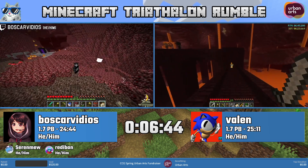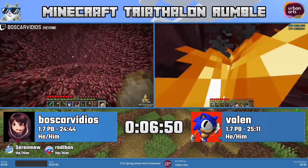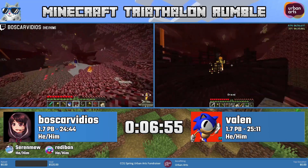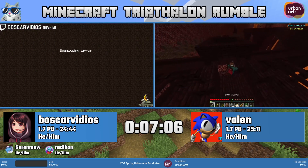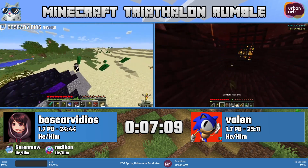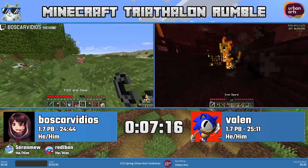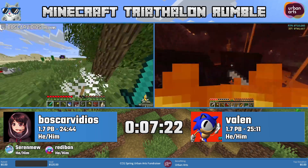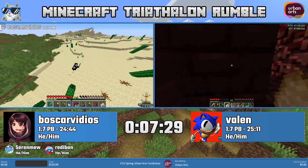Desert pyramids are really good in every single Minecraft version, but in pre-1.9 they're kind of too good — they had to nerf them in future versions. You can get lots of iron, gold, diamonds, and a little bit of food from those desert pyramids. In this particular case we see Boscar with the main weapon in 1.7: the diamond sword. It's very good because you can just hit blazes twice and kill them. Boscar got lots of things and is now doing a strategy called blaze TNT.